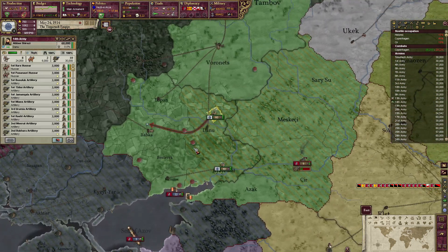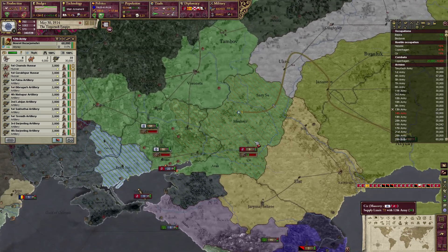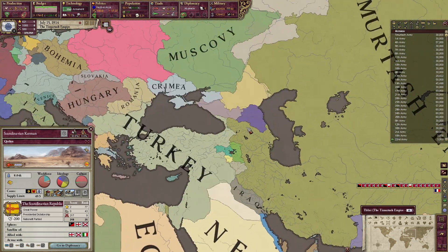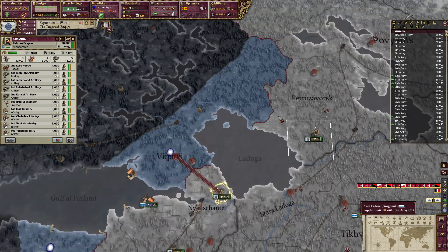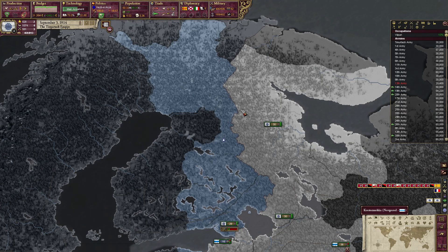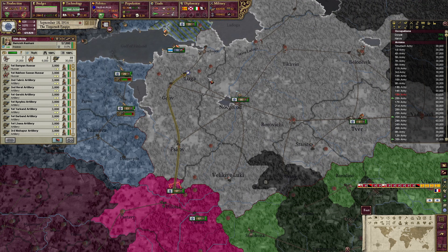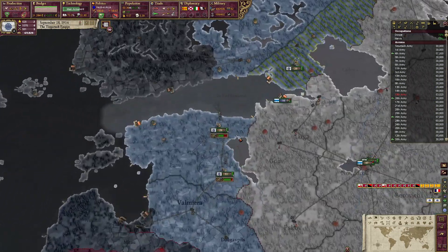I rushed back to siege Muscovy's territory, and right after I seized it the AI decided to peace out. I heard the peace out notification thinking 'finally' — then realized they hadn't added a single thing. I didn't get any land and had actually wasted infamy trying to take Scandinavian colonies. I was furious. Pretty much right after the war I immediately declared war on Scandinavia, spending two infamy and losing 100 prestige, just to take the one little island I should have gotten in the Great War. That island was literally one war score.